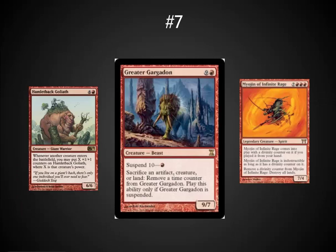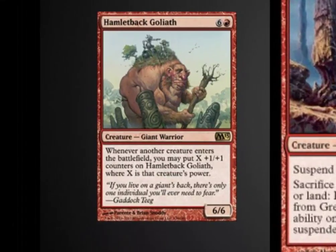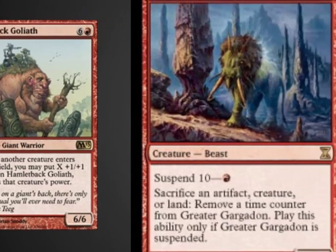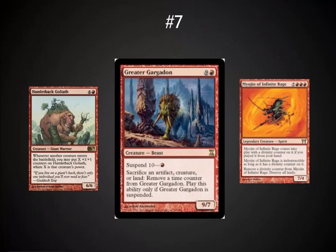Greater Gargadon is a card I had not played myself, but I really wanted at least one big fatty in here. This card has really caused me problems as a blue mage — I sometimes forget it's suspended, and when I go to steal something, they just remove a suspend counter. It's one of the best big red powerful cards out there. Hammerback Goliath gets an honorable mention, and Ghren of the Infinite Rage is one of the more popular ones in the community. It's got a nice 7/4 body and is indestructible when cast from hand, though the destroy-all-lands effect is something I don't care for in EDH.